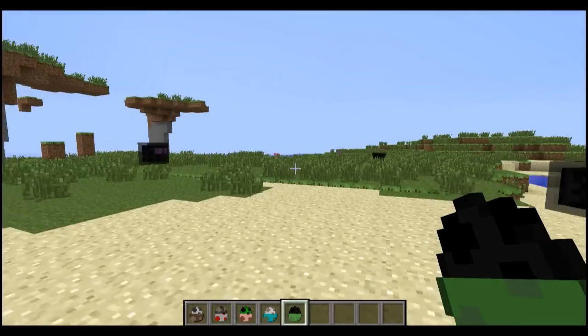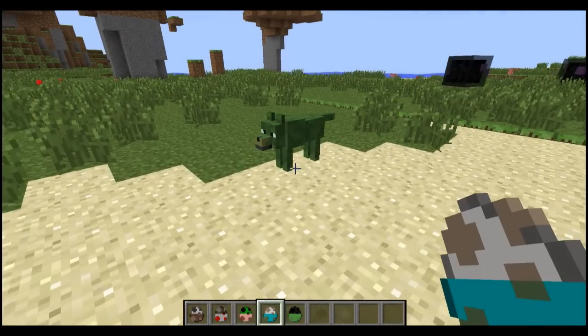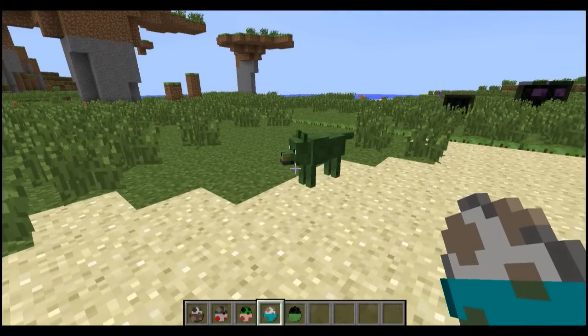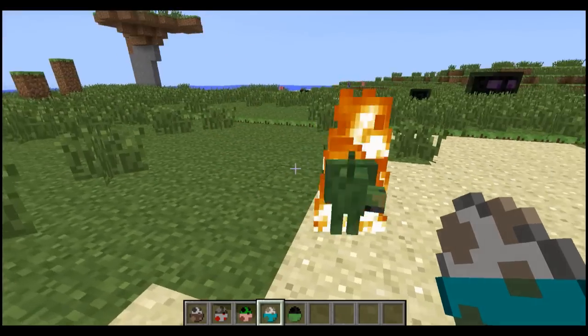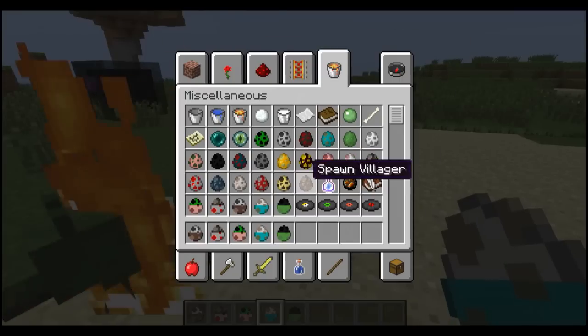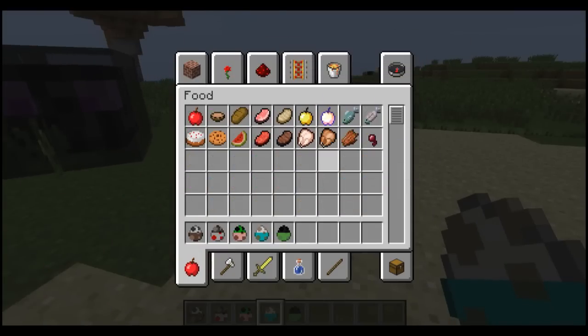These guys are probably the most common because they seem to be spawning quite a lot. Now the next one we've got is the Zulf. The Zulf should burn in daylight — there we go, on cue, perfectly. And you should be able to tame them with rotten flesh, but I found that it doesn't really work for some reason; I'm not too sure why.